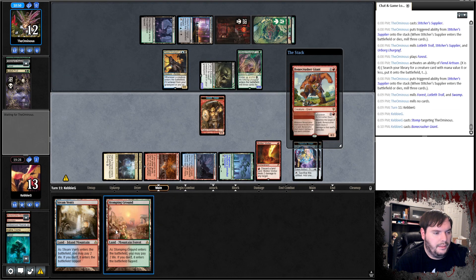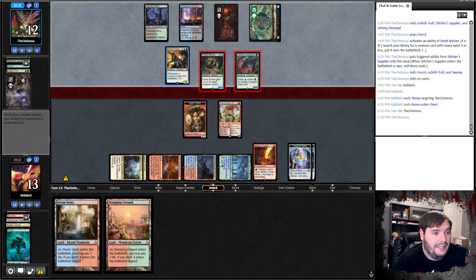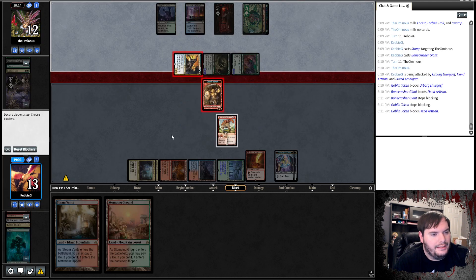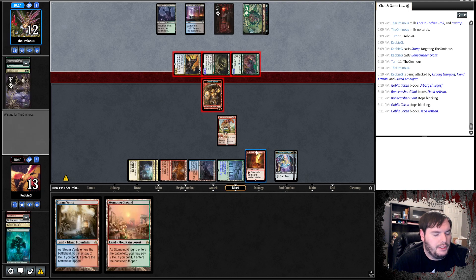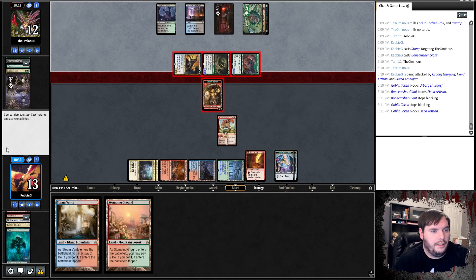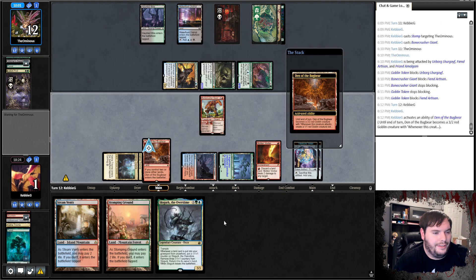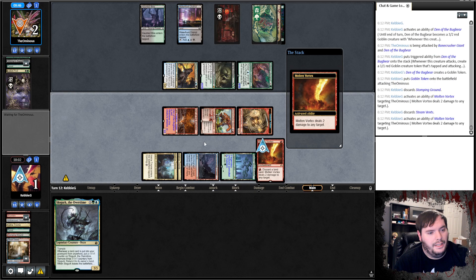It would take a miracle. Even if I somehow draw the Invasion and flip it this turn, stomp face, play Bone Crusher, pass the turn. He attacks — all my options are I could Vortex away a Prized Amalgam, take 10, then swing back for 8. That's probably not enough. Actually wait — I'm still alive! I'm at 1. If he has another creature, he wins. If he doesn't, we might have a shot. Turn on the Den, go to combat, hit ya, discard a land and win.